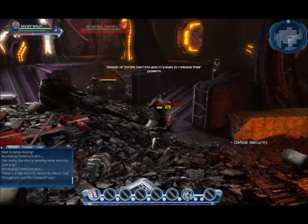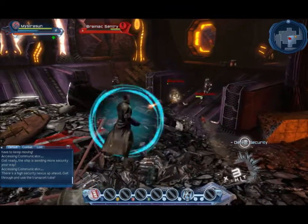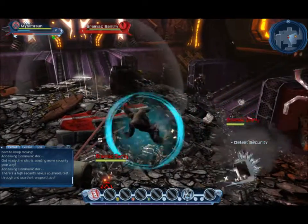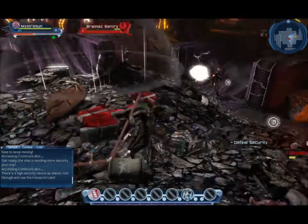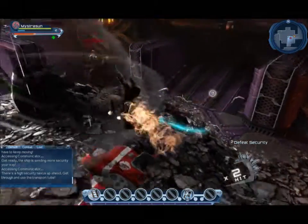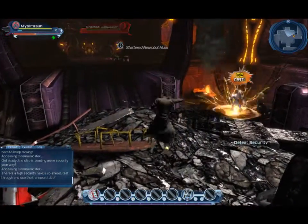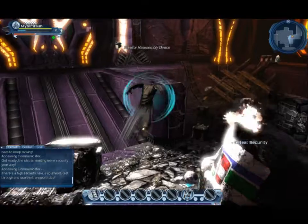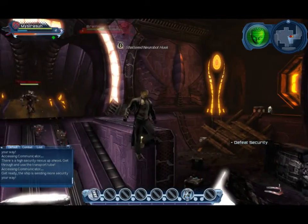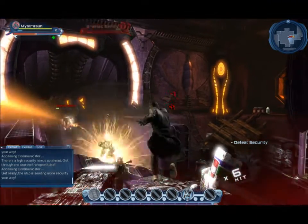Obviously my DC comic knowledge isn't that great, but I still find it a bit odd that the lightning power is associated with Flash. I thought Flash was all about running fast and moving quickly — I didn't know he could generate lightning. I don't know if he can, but at the same time it does kind of suit him. I've just never seen him do anything related to lightning. I have been reading the new 52 stuff lately though, mainly because of this. I'm kind of segwaying now.